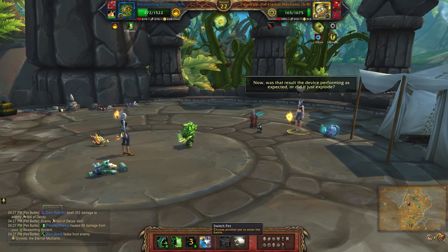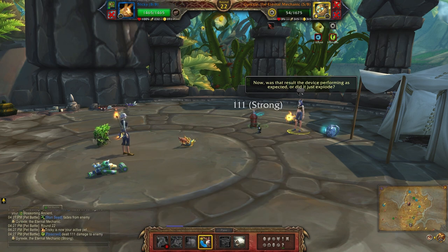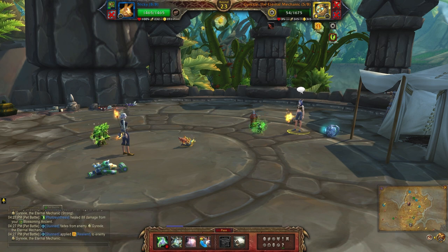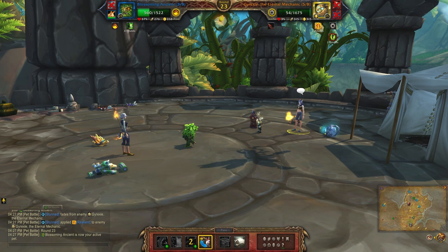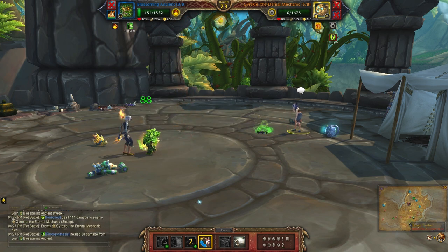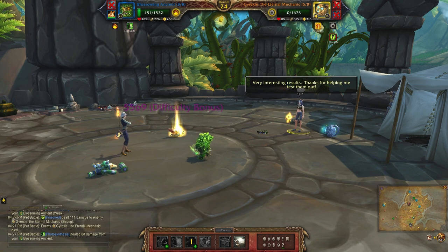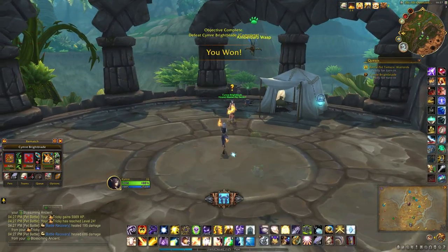Now he is stunned, which means you're free to bring in your level one or leveling pet — it's safe from damage. Swap back your Blossoming Ancient so he will take the hit from the rocket. The tick should be enough to take him out whether it's one turn or two turns. And there you go — second battle down.